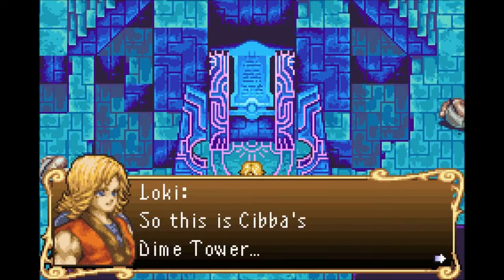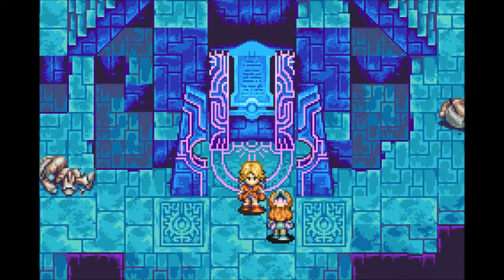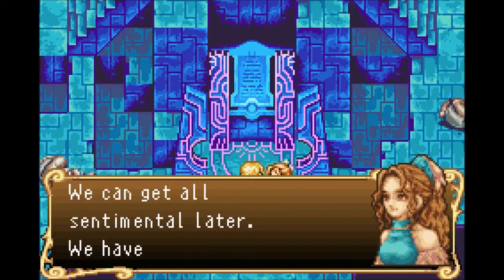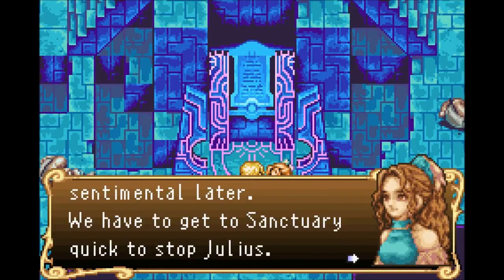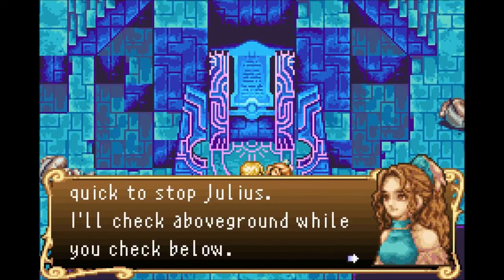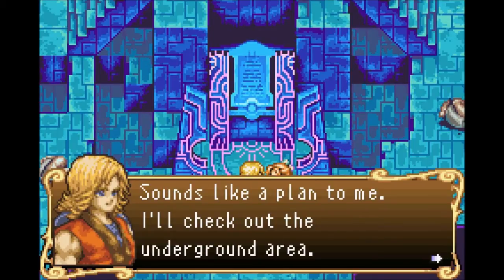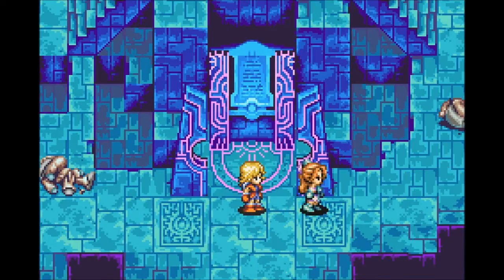So this is Sibba's Dime Tower. There's no turning back. Let's concentrate on what's ahead, Loki. We can get all sentimental later. We have to get to Sanctuary quick to stop Julius. I'll check above ground while you check below. You take care of the sewers, I will head up where it's nice and clean. Sounds like a plan to me — I'll check out the underground area. Misa, stay alert. And off she goes. So now we have no companion.